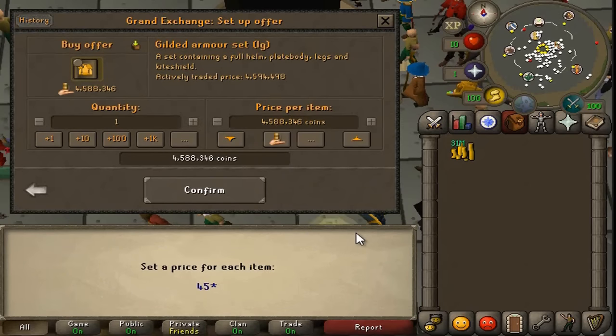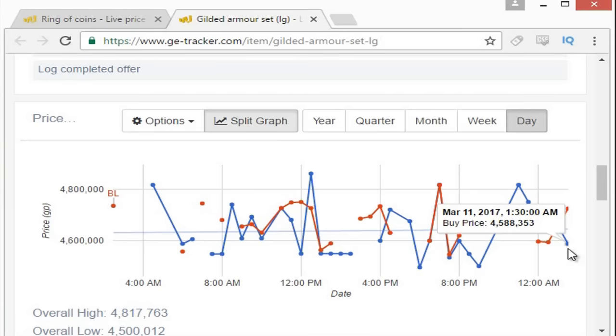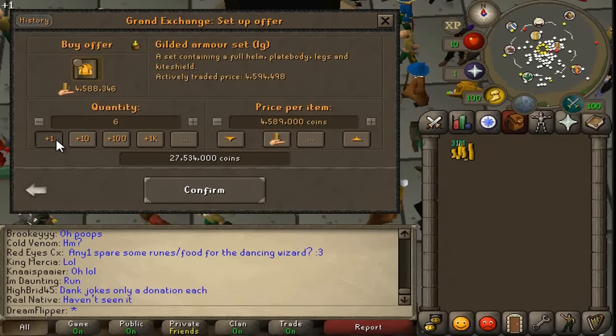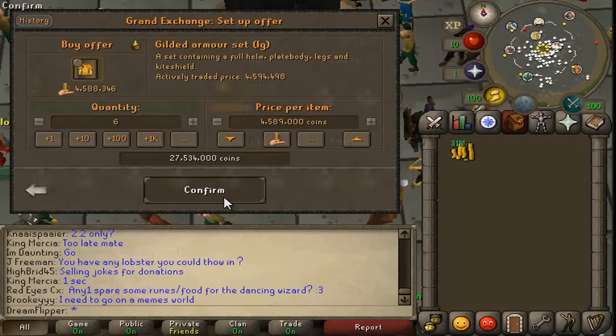We'll go for about four or five — actually around 4,590 roughly. We miscalculated, we can go for six. We'll come back with hopefully some better flips.